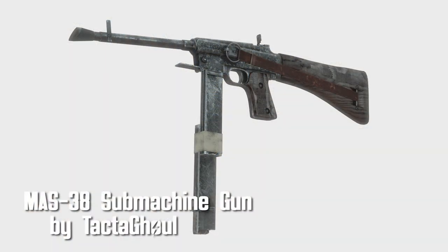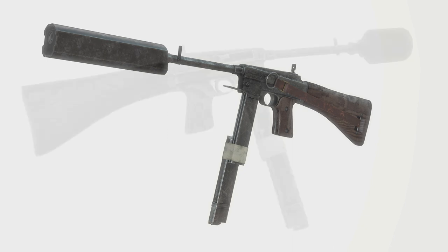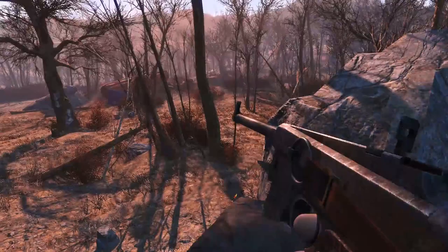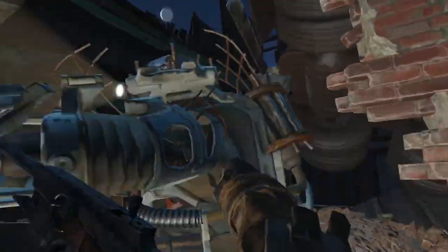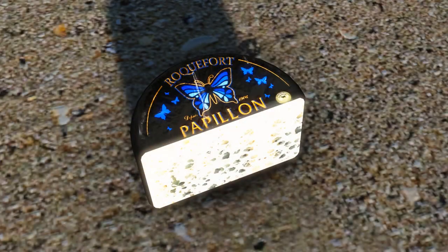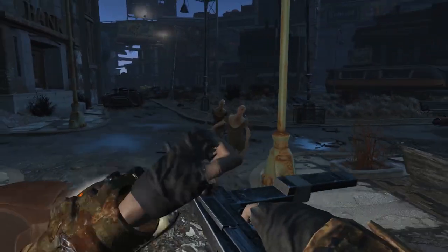MAS-38 Submachine Gun by TactiGhul. A unique French weapon, this baby has 4K textures, first and third person animations, custom sounds, and leveled list integration. There are a number of mods for this, along with quite a few options for the stock. There's also a custom melee attack where you punch instead of using the gun. The sound effect itself is a little bit loud, but it also comes with a piece of cheese that you can eat, so it rounds out. Very unique weapon, and loving the style of this.